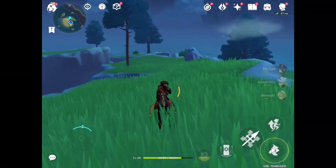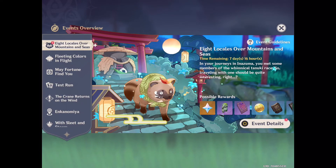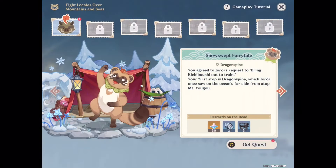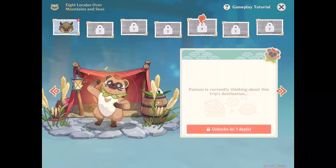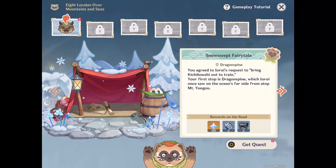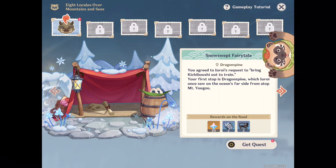Genshin Impact dropped two events a couple days ago. The first is 'Echoes Over Mountains and Seas,' which has seven days remaining. I haven't started it yet but it's worth it — you get 30 primogems every time you complete a request, and in total it should give you 210 primogems.